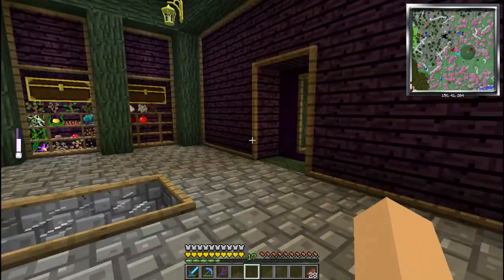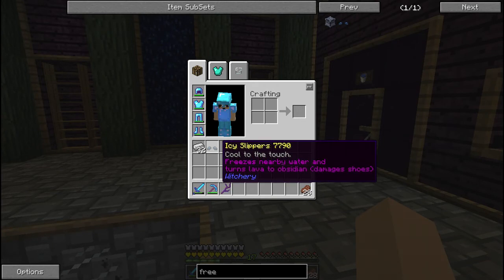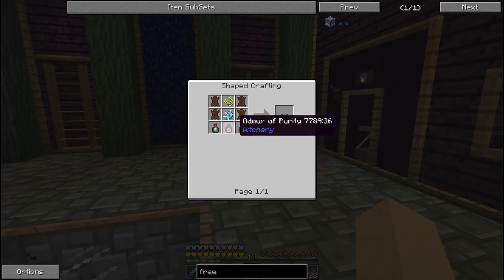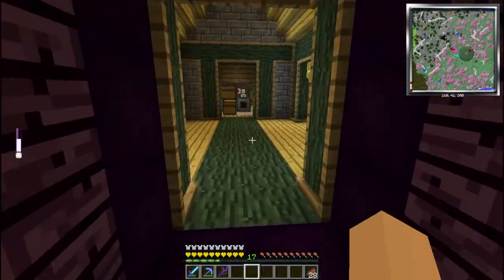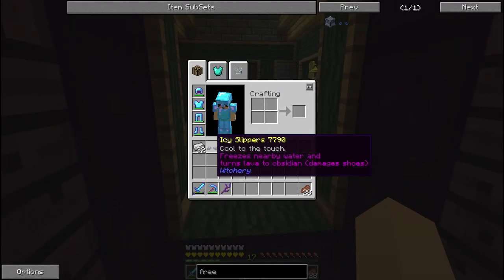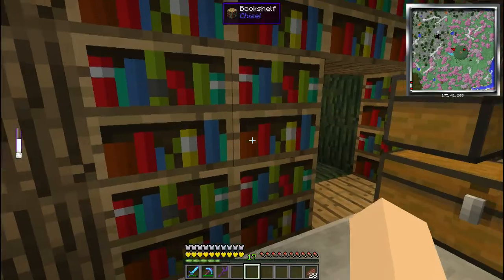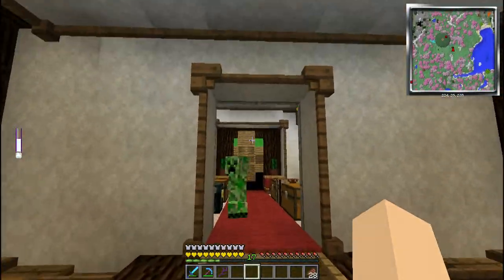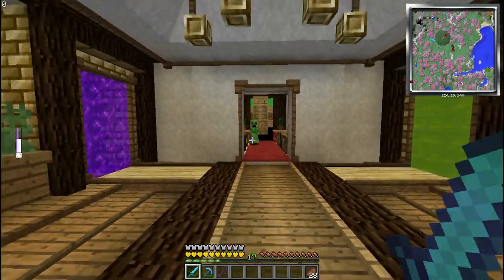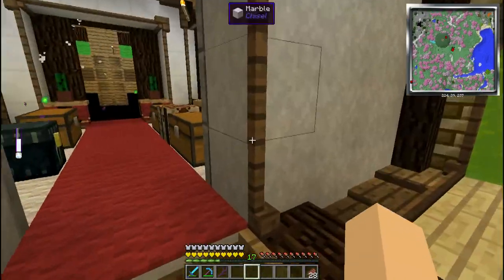So you might be wondering, why are we in the witchery room? The reason is I just made these icy slippers. Took me a while to craft, but they are really awesome. They take a lot of materials from witchery, but it's going to be amazing. What these things do, basically, it says: freezes nearby water and turns lava to obsidian. So basically, if I go into some sort of ocean or something, I should be able to actually freeze a bunch of water around me. Let's go find an ocean and freeze some water.